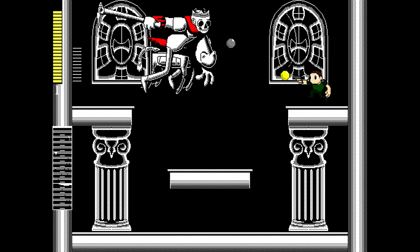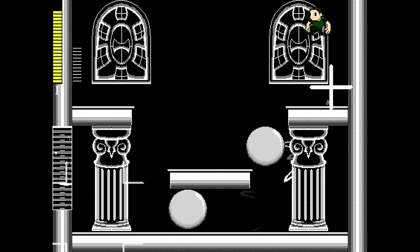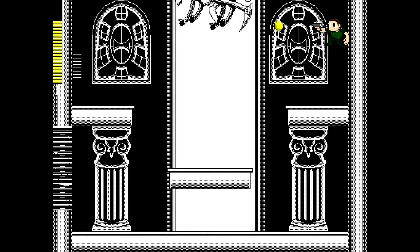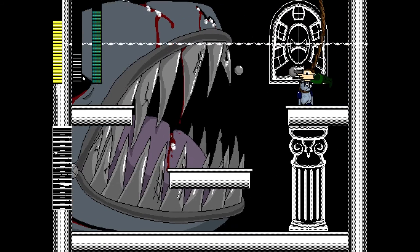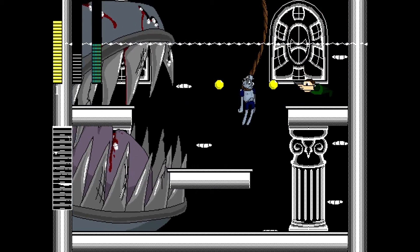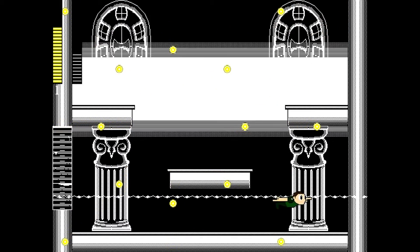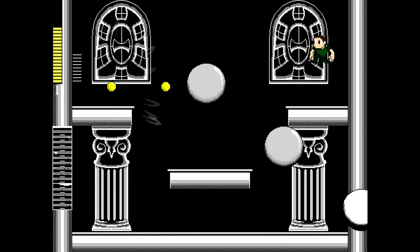The bigger problem with this fight — what makes it kind of tedious — is Fanatophobia's teleportation. He will very rarely come up to meet us on our level. But that's the only real way to get at him without taking a ton of damage. Essentially, we just stay on the right upper platform and wait for him to teleport within range of our weapon and then hit him. Doing that and avoiding his balls is how you defeat this boss.